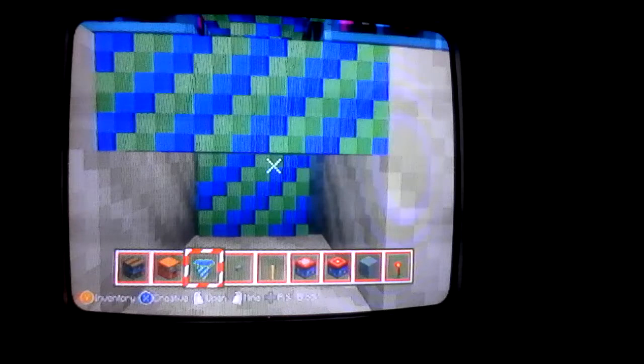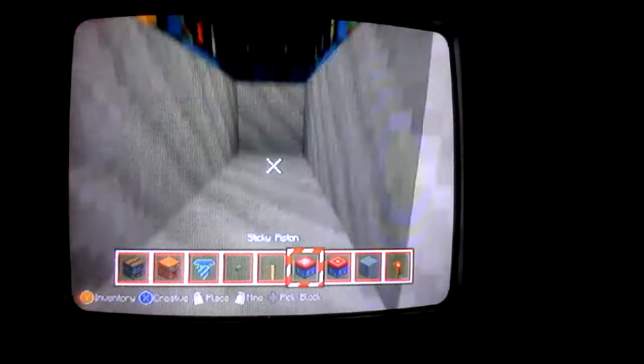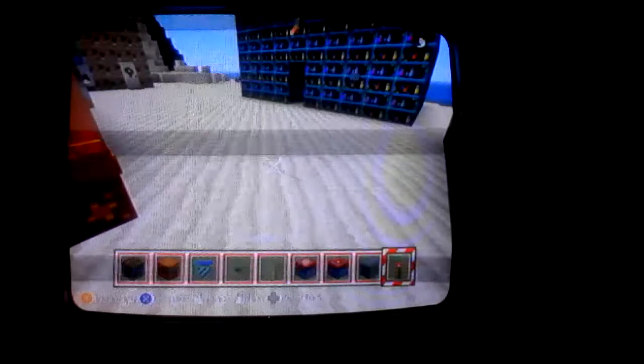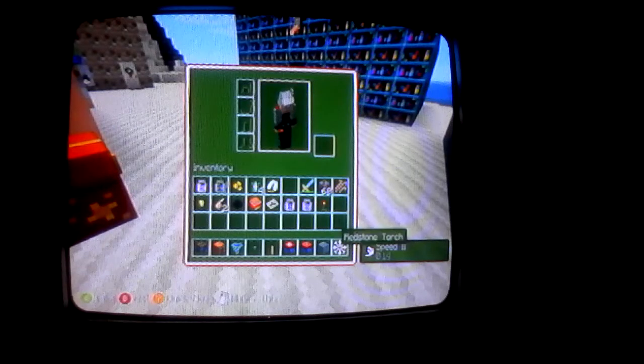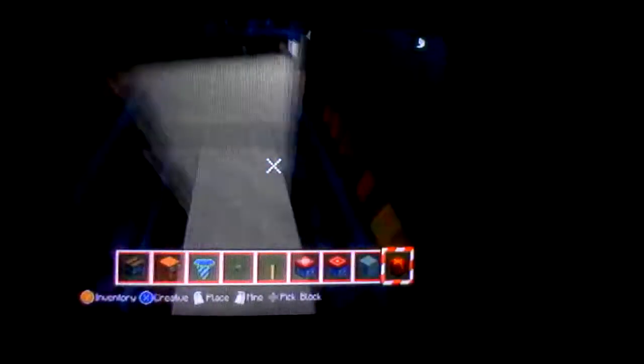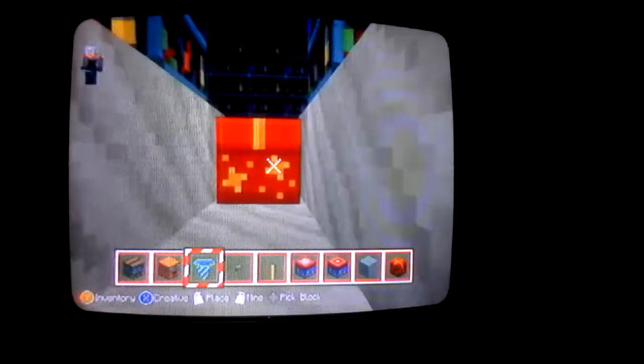Then what you're going to do is get the hopper in your hands and place it there. But before you do any of that, you want to make sure you get the chest sitting there, so go ahead and get that. I'm going to pick-block that and come in here and place a chest there so it should open like that.